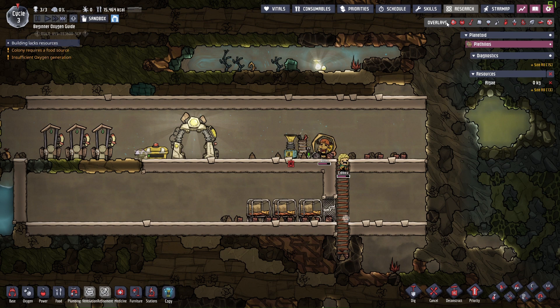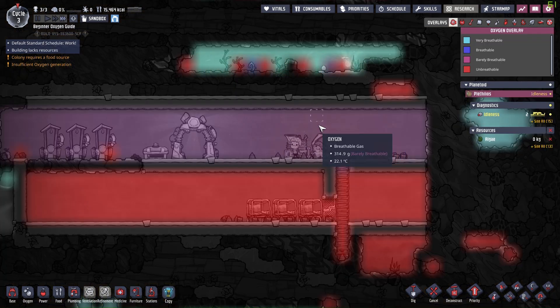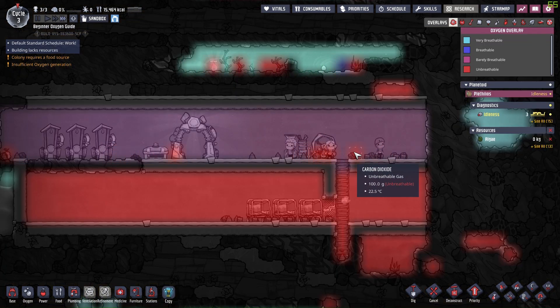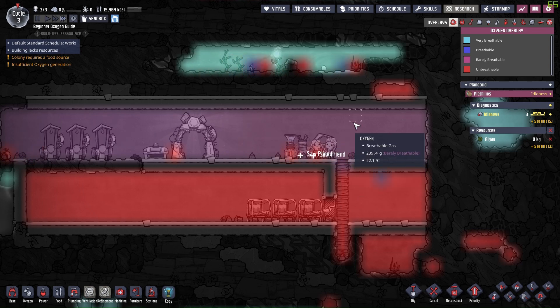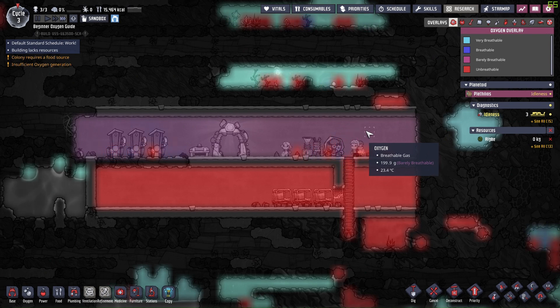the oxygen on the top would spread out and fill up all that space, resulting in even thinner oxygen per tile, making the base even more unbreathable. The root cause is not really related to carbon dioxide, but actually because we are not producing enough oxygen.